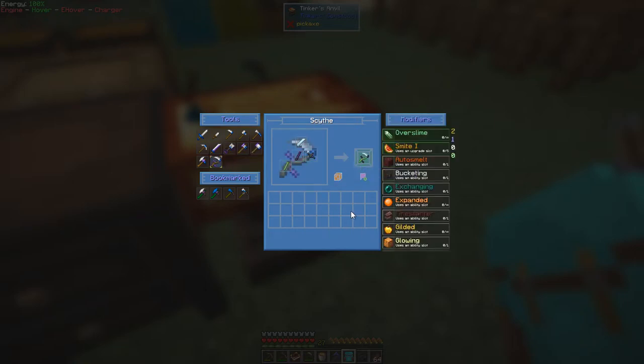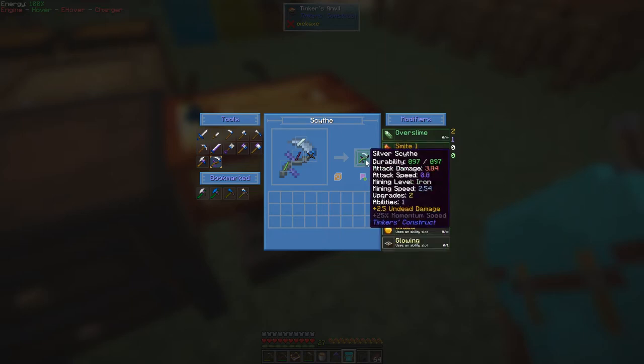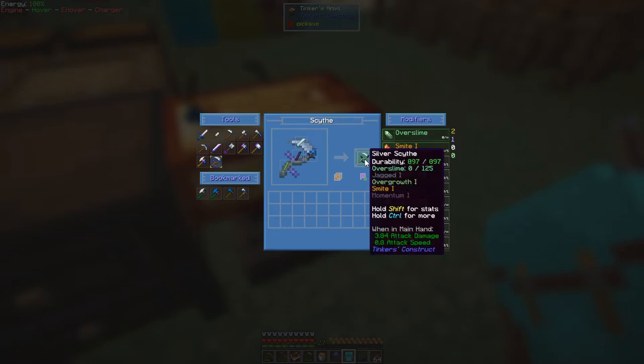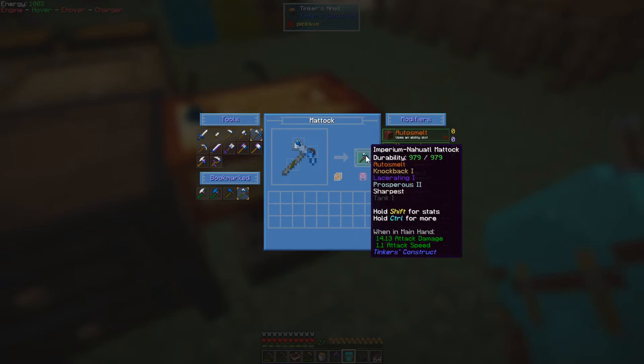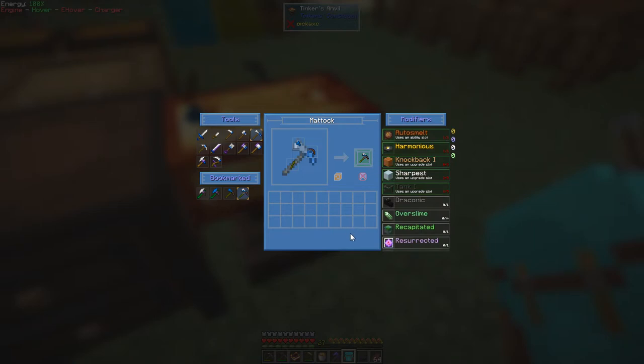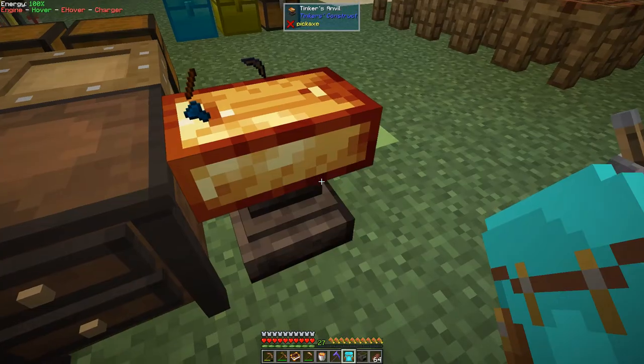The planner will tell you the damage and attack damage. So this would be an overslide one for example — it gives you some more bits like 25% momentum speed, meaning as you carry on it goes faster and faster. The one I've picked gives a 14.13 attack damage but it's going to have a tank and auto smelt. Why do you want auto smelt? Because then you can get blazing blood from blazes and put that into the tank. So let's just make this up.